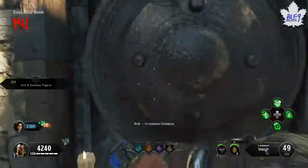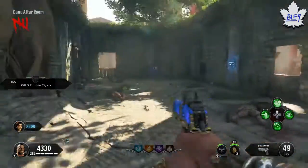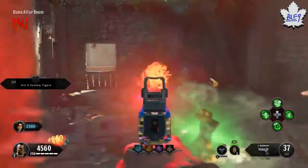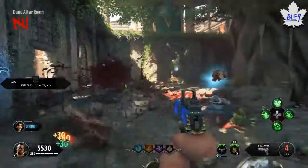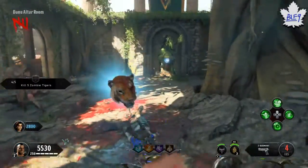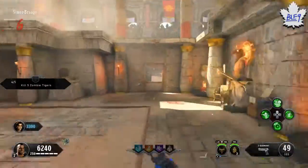The Pack-a-Punch is straightforward in this map. You've got four towers that you'll see when you start. Each one on the top level will have a gong that you need to bang, and then you'll face the champion of that tower. Once you kill the champion, you'll drop a head. You need to get all four heads, make your way to the basement, and put those heads on the spikes of the Pack-a-Punch altar — it'll unlock the Pack-a-Punch for you.